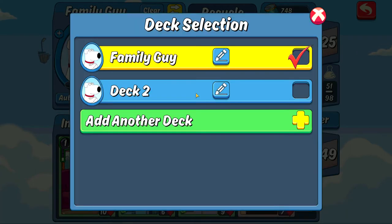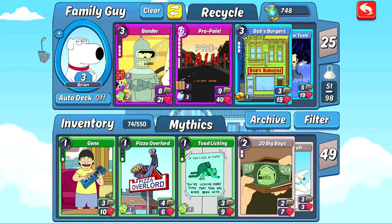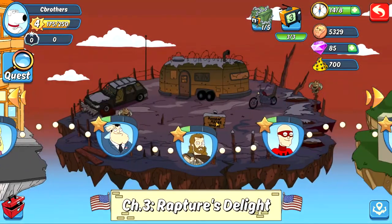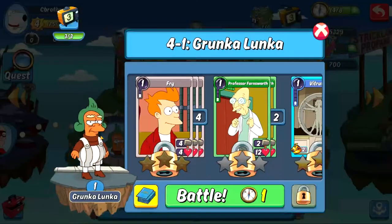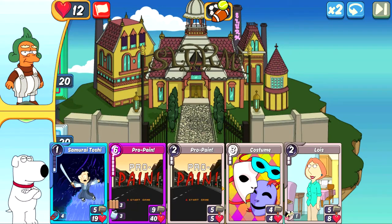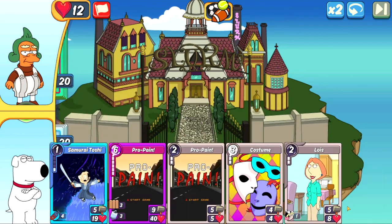That's the deck we're gonna be working on for a while. I'll make all the other decks for the other franchises so we can play around with those — that'll be a lot of fun. Let's go back out and focus on adventure today — we'll be completing the Slurm Factory. That'll give me the experience I need. We've got Fry in the Slurm Factory, so let's get this started and see how we do with our new combos.